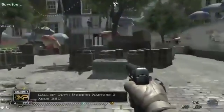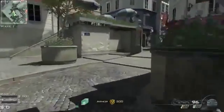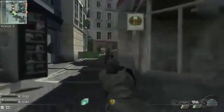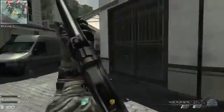Hey what is up guys, my name is MattRMCSportsTalk and as you can see we have some survival mode gameplay from Call of Duty Modern Warfare 3. Right off the bat you can see that you have two people on this map — the little green arrows up on top — and the red dots are actually your enemies. I'm not going to call them zombies, they're actually people; I'll just call them enemies for now.